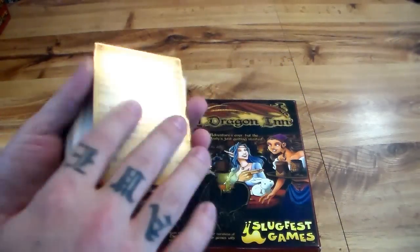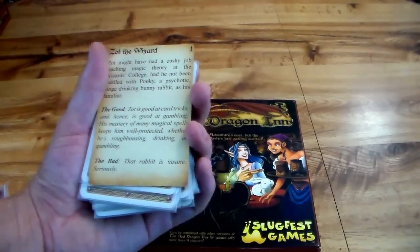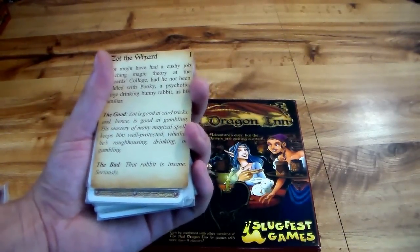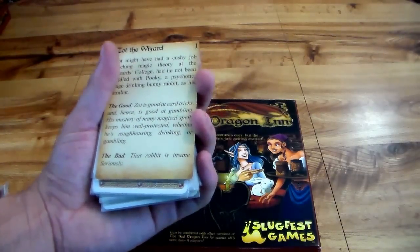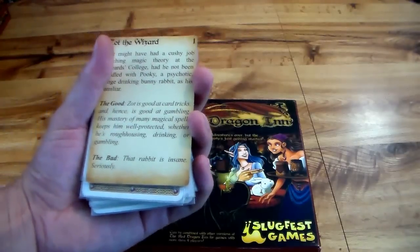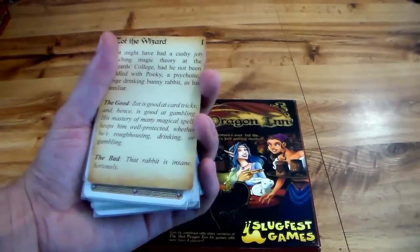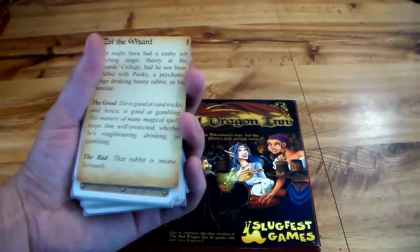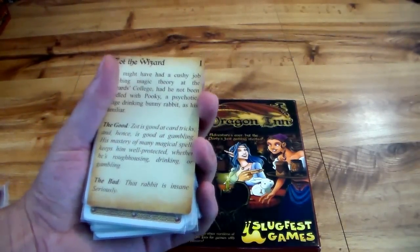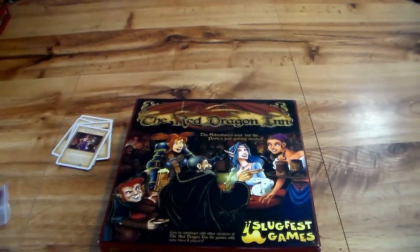Zoc the Wizard is next. His text says Zoc is good at card tricks — and hence good at gambling. His mastery of magical spells keeps him well protected whether he is roughhousing, drinking, or gambling. He is an all-around player who can dwindle away on anything and has some kind of counter to pretty much everything. His bad is that his rabbit Pookie is seriously insane — and Pookie is even an ally who might hurt Zoc, but he's got really big teeth.